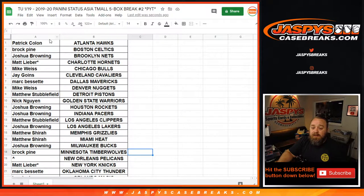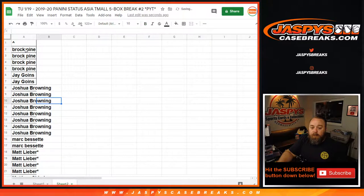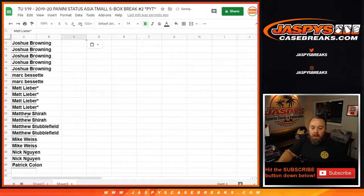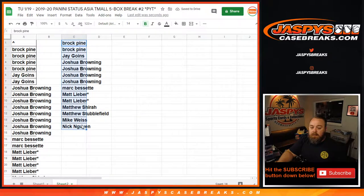Here is our list of customers and their corresponding teams. You'll see the Pelicans there as the giveaway spot. To figure out how many spots each person got, we're going to copy the customer list into a new spreadsheet and alphabetize it. Mark gets one, Matt gets two, Matthew S. Shira gets one, Matthew S. gets one, Mike gets one, and Nick gets one. So we've got 14 entries.